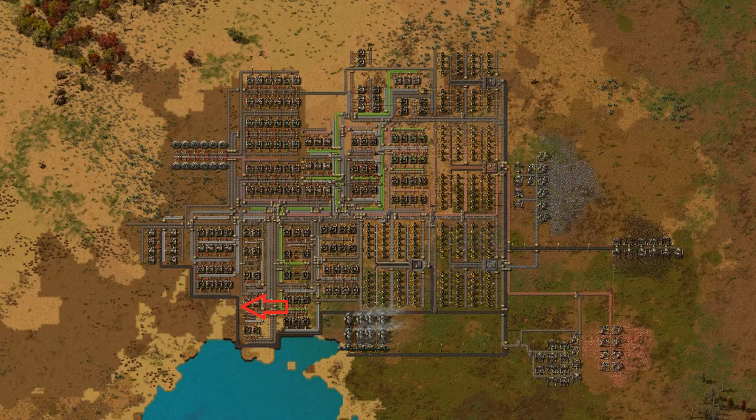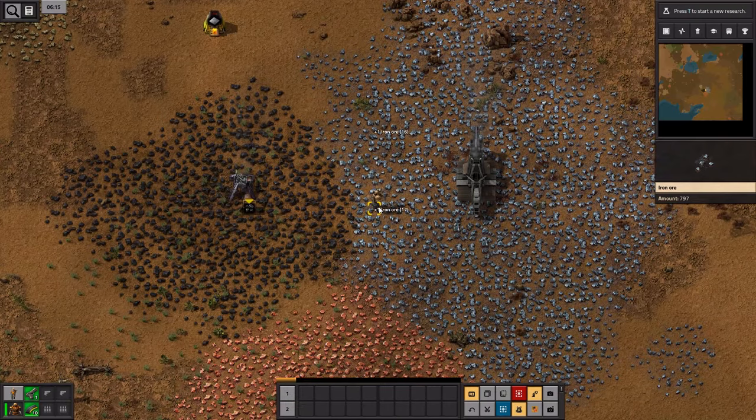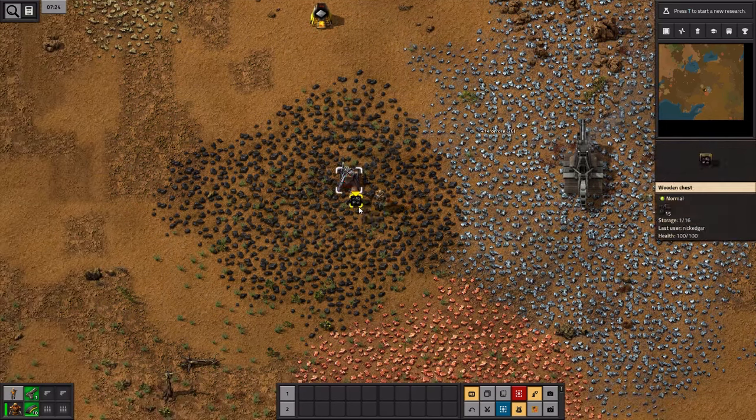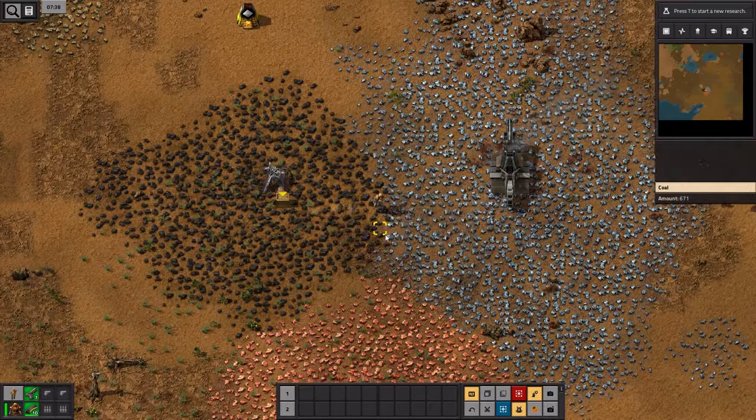You'll need another, and then another, and soon enough you'll have a whole other bus worth of spaghetti conveyor belts. The second option is to simply demolish that part of the factory where you haven't got enough space, and then to rebuild it with the extra capacity built in. I don't like either of these options; neither of them are very satisfactory.